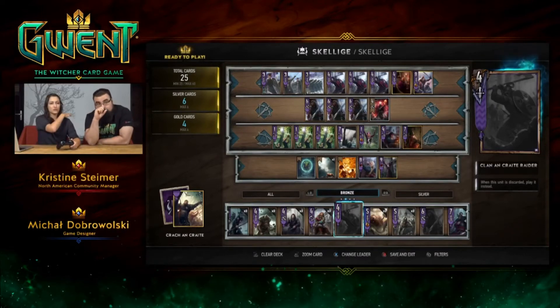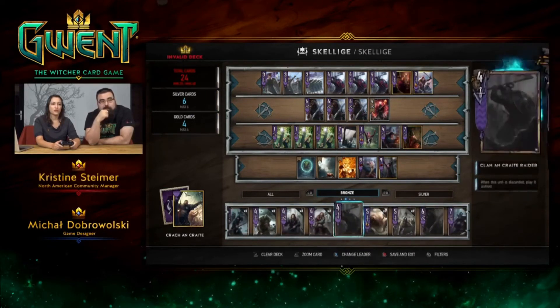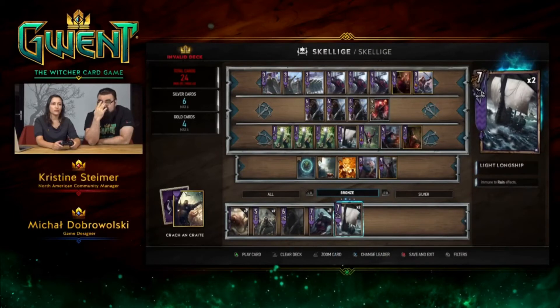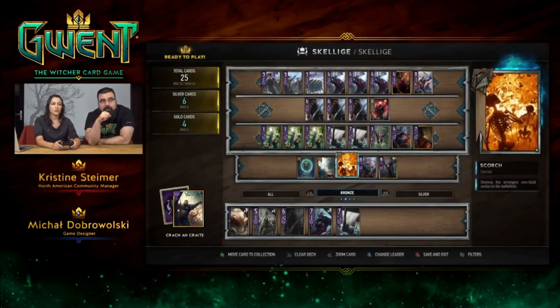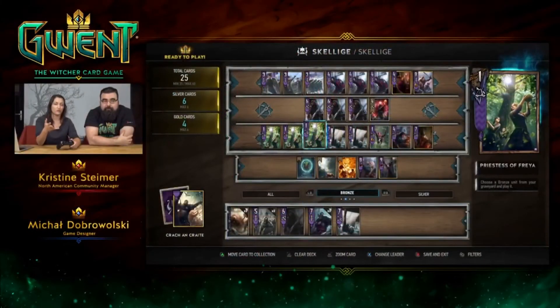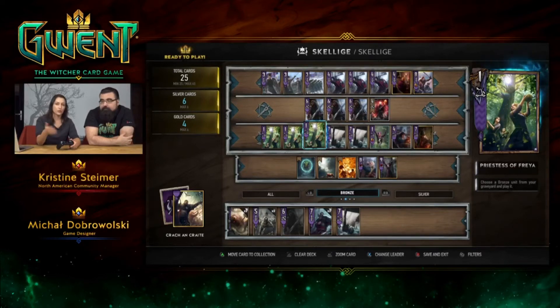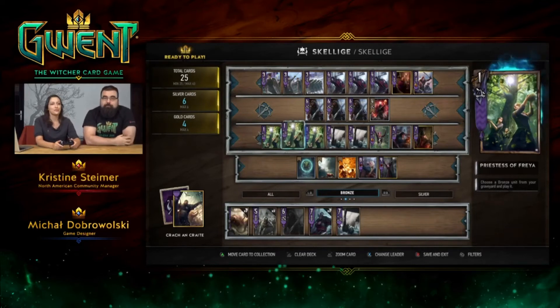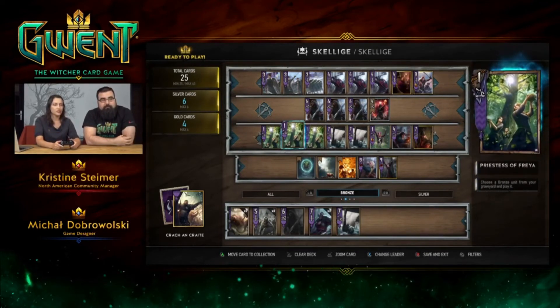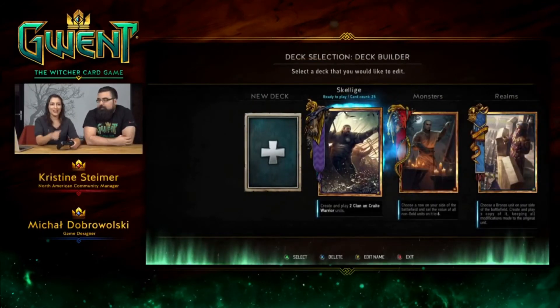If you want, we can remove one of the Clear Weathers and pick another Draka, because we more or less can't control what we will get. We've got some questions from the chat — people want to know when keys are going out. They will go out about 24 hours from now — that's when the first wave will start. If you don't get it initially, don't worry, we'll continually be sending keys out. We're all set — we can save and exit and jump into the game.